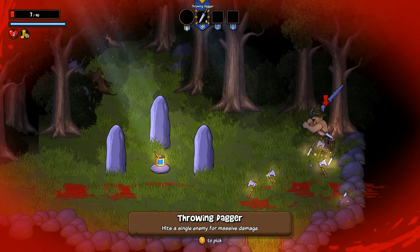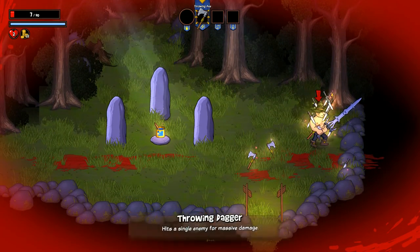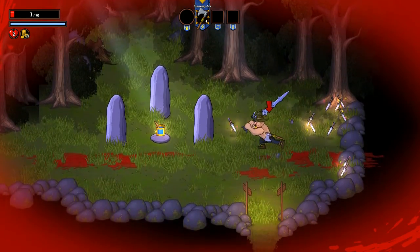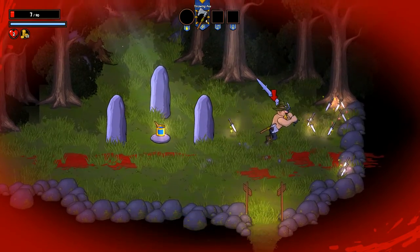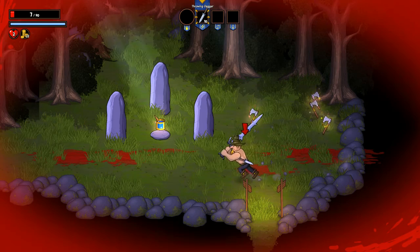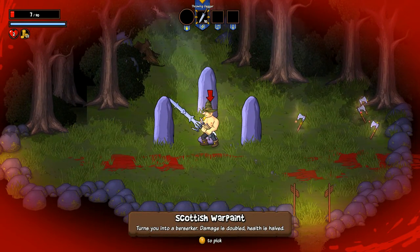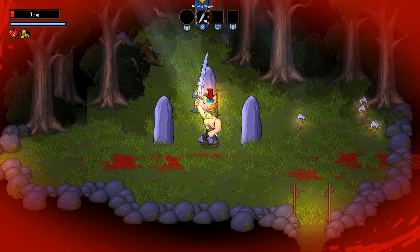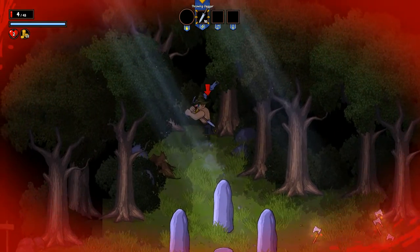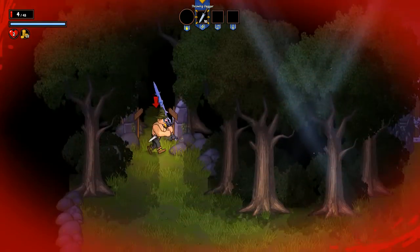Do I want the daggers or the throwing axe? I'm going to go with the axes, actually — perfect. Scottish Warpaint turns you into a berserker: damage is doubled, health is halved. That seems awesome, except for the whole health being halved part. There's also a combo system in place.